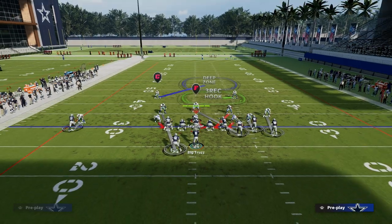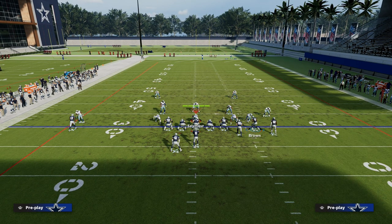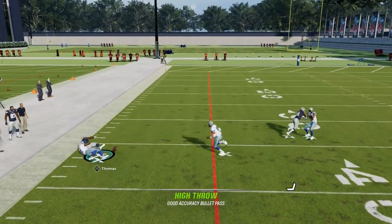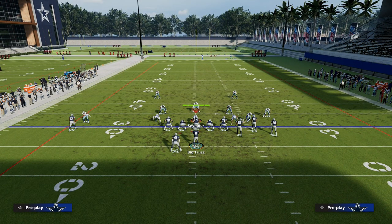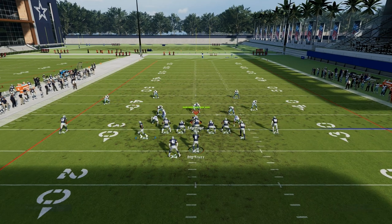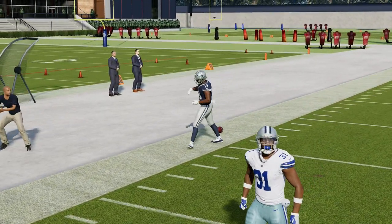Another route that merges really well in this scheme is a C route. If you're putting your running back on a flat anyway, you can utilize the outside apprentice C route instead. This outside apprentice C route is one of the most consistent man beaters in the game this year because it can get into a soft spot against man coverage. The streak isn't a great read if you're getting off man coverage, but the C route is a great opportunity. With Hot Route Master, you can tweak this play to make it more effective for what you want to do.